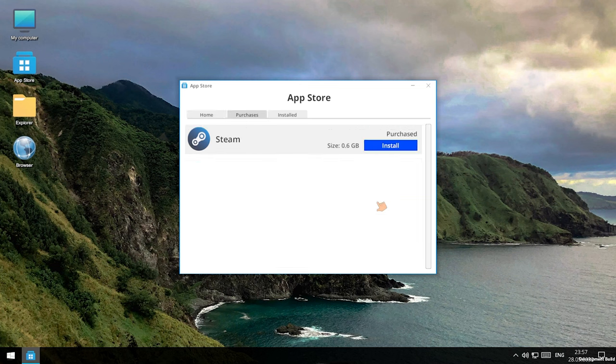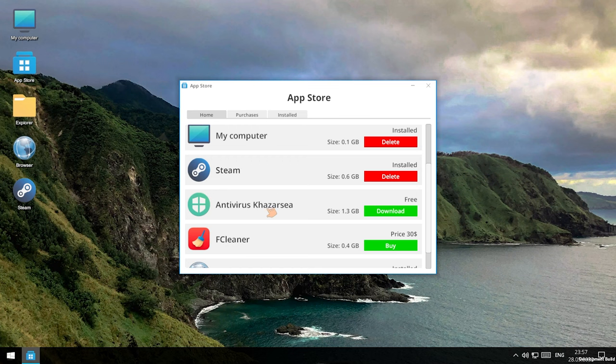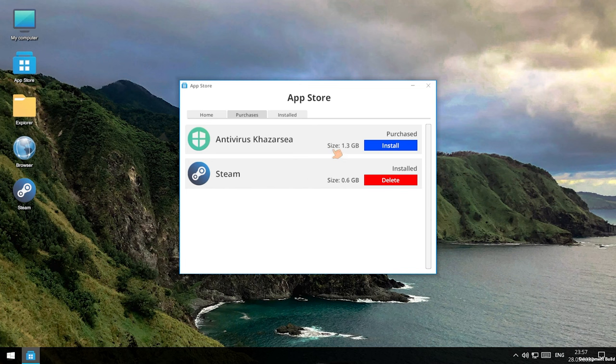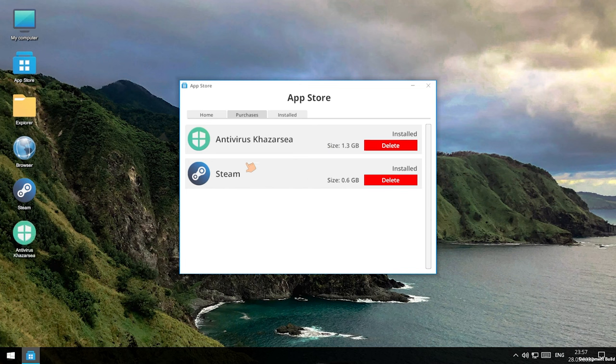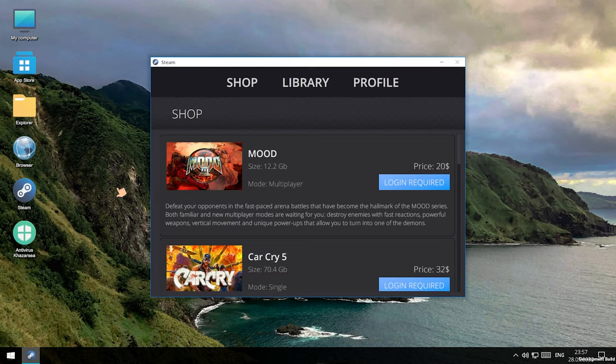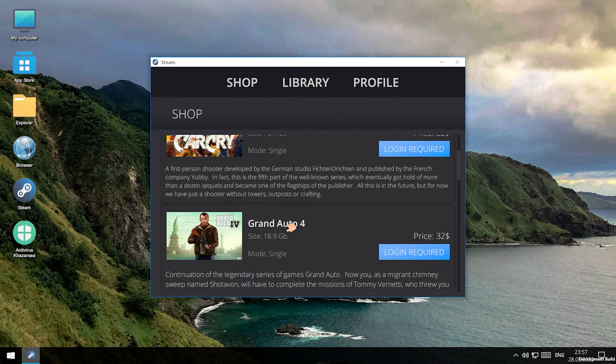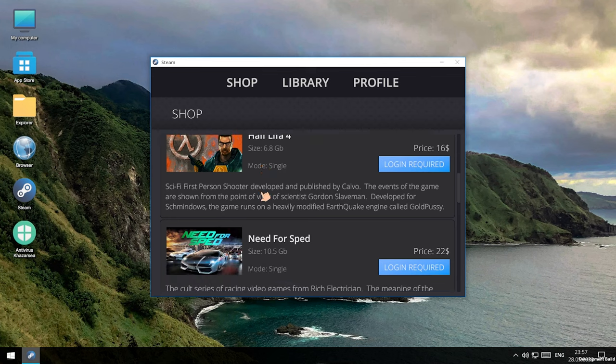In here we can download Steam and install it right here — this is really cool. Now it shows up on our desktop. Very nice. What else is in the App Store that we might want? AniVirus — let's add some of that stuff. You never know what these people are going to be doing on this computer. And an F Cleaner. Oh, we don't have any money. How do we get money in this game? The tutorial doesn't tell you much, it just kind of shows you the mechanics. Can we go into Steam? We can. And there are actual games — Grand Auto 4, Car Cry 5. This is amazing. Need for Sped.